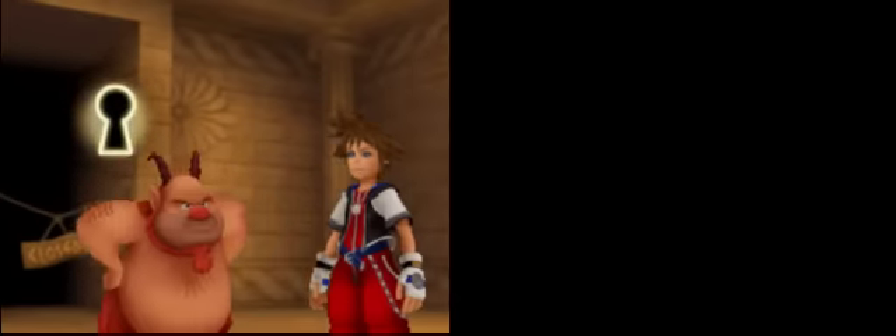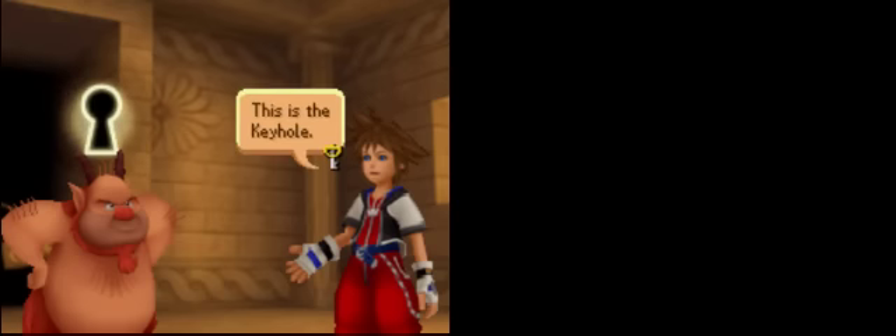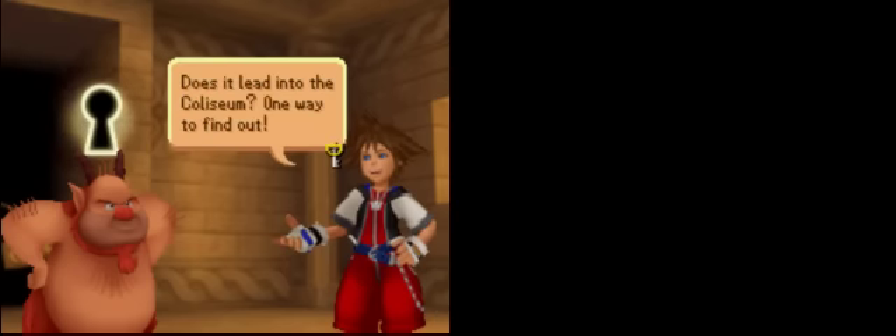No dice, kid. The entrance is blocked. It takes some kind of hero to get in. But all I see is me and some... Look, it's a keyhole already. Is it leading to the Coliseum? No one way to find out. Maybe you do have what it takes. My name's Phil. Just be careful in there — getting in is one thing, kid, getting out's another. Just remember the secret to success: four words — one victory at a time. Thanks. Be back in no time.